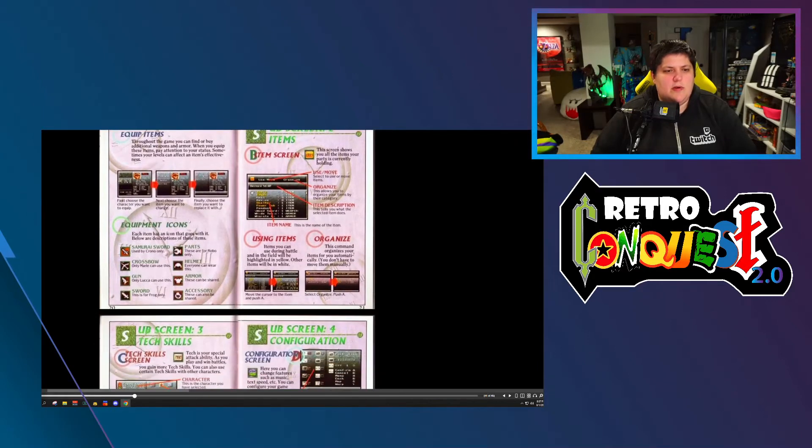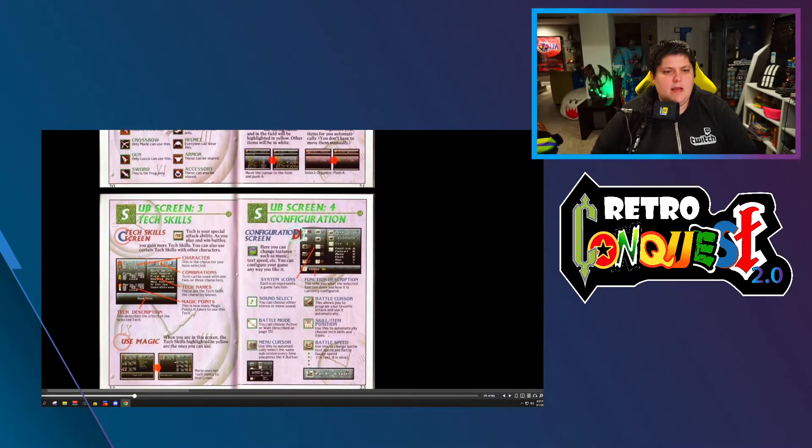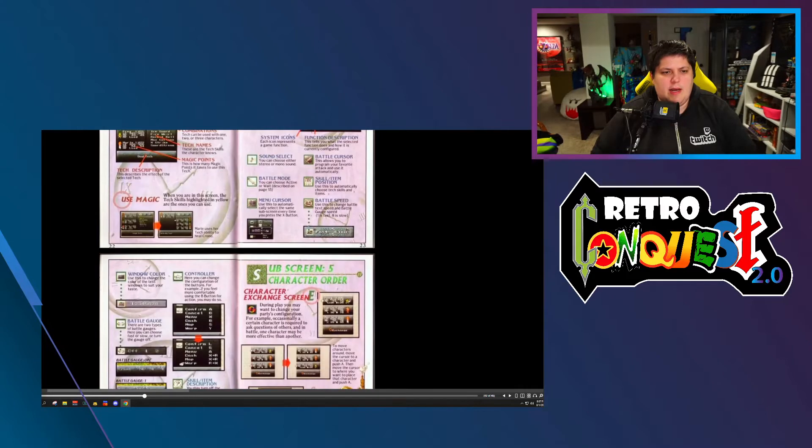Items are pretty straightforward. The icons here — samurai sword — certain weapons are used by certain people. Accessories, armor, helmet — those are all the same, anybody can use those. Tech trees: this is where it goes into depth about everybody's tech and how people can do combinations.